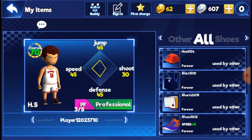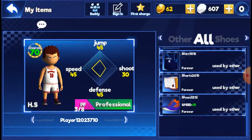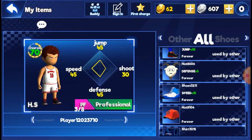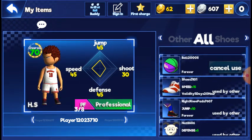In my opinion, the centers and power forwards are kind of trash — it's really hard to shoot with them. That's why I like to use them for rebounds or calling picks and screens. I usually use them in three-on-threes instead of two-on-twos.